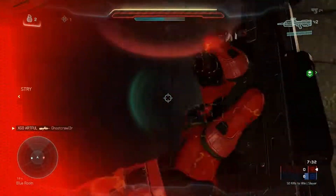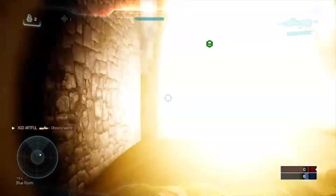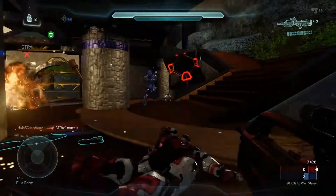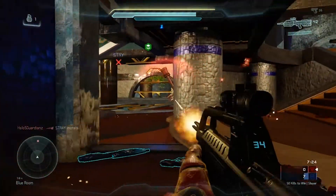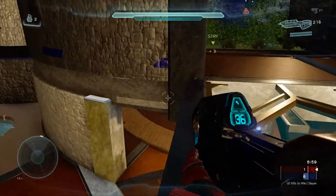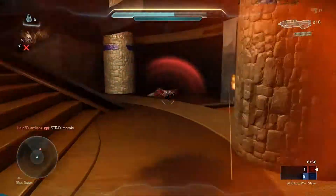The map has multiple levels with a couple of different ways to get from each floor, including a teleporter that not too many people seem to be aware of. When you go through it, you can sneak up behind enemies holding out on the tower on the outside part of the map.